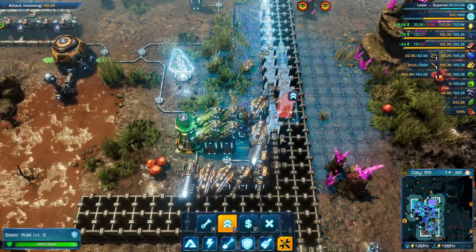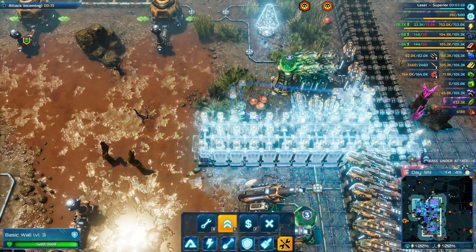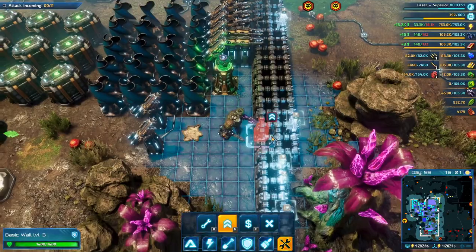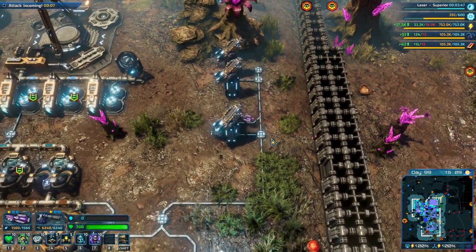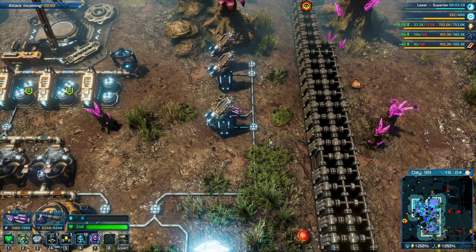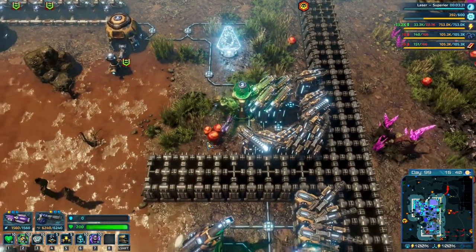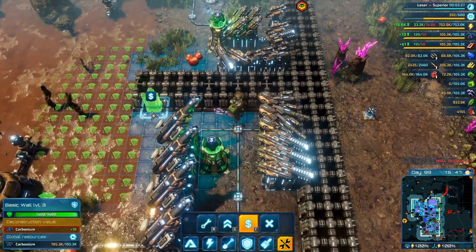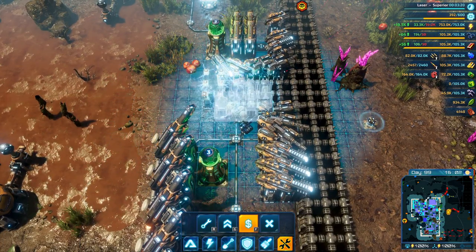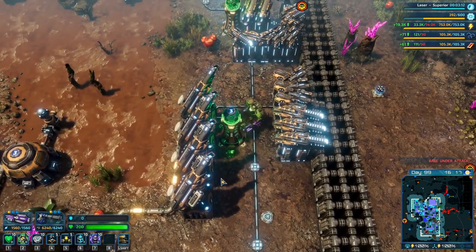Let's upgrade some walls. I don't think they'll get anywhere near us — it's fine, it is absolutely fine. I want to see those big guns fire. There is a breach in our walls — we don't actually need this wall here, or this wall here. The energy connector has been destroyed. Wow, those are some big hits.